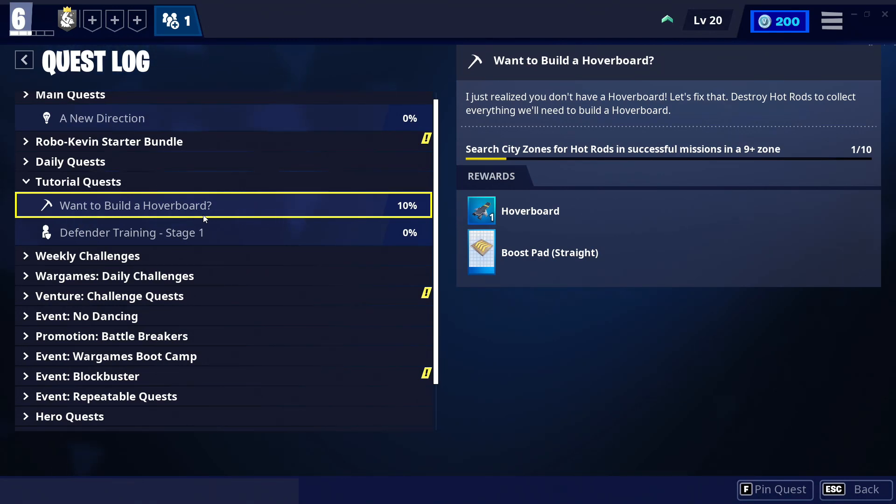Hello everyone, it's Iradium. Today we're going to show you how to get a hoverboard. When you start in Stonewood you don't really have anything to move around with, and when you get to Plankerton, Canny, and Twine you need something to move around with very fast. You need a hoverboard. You have to do a quest called 'Want to Build a Hoverboard.' You'll only be able to unlock this once you get to a nine-plus zone, which happens once you finish your third Storm Shield.